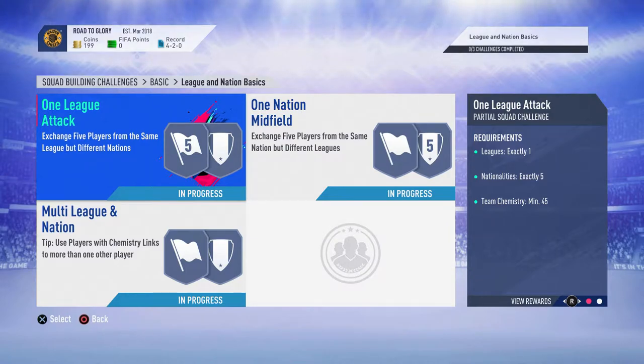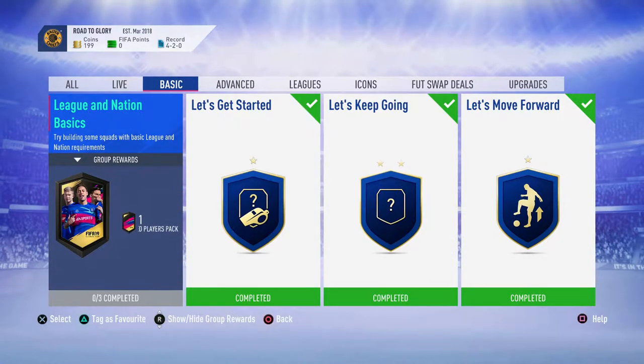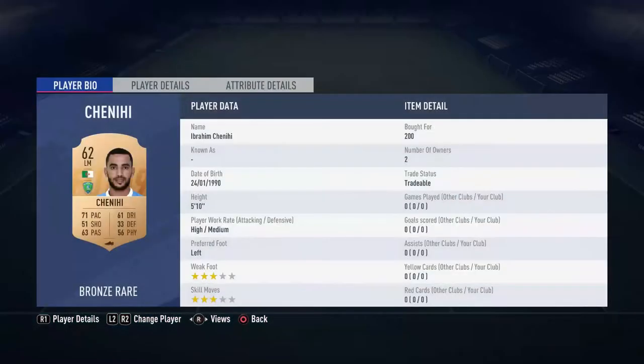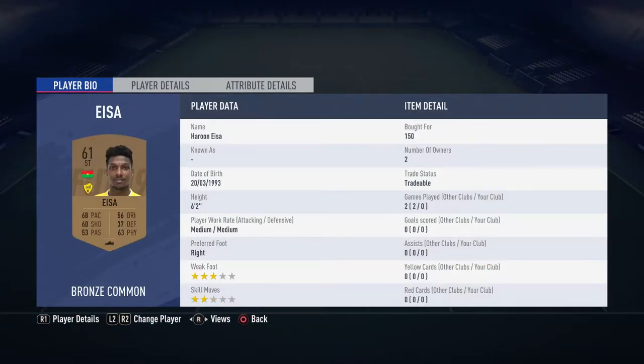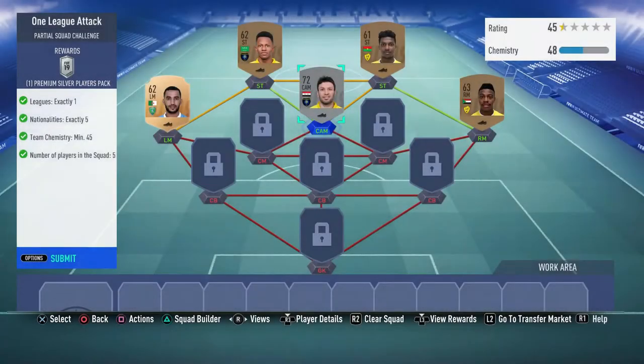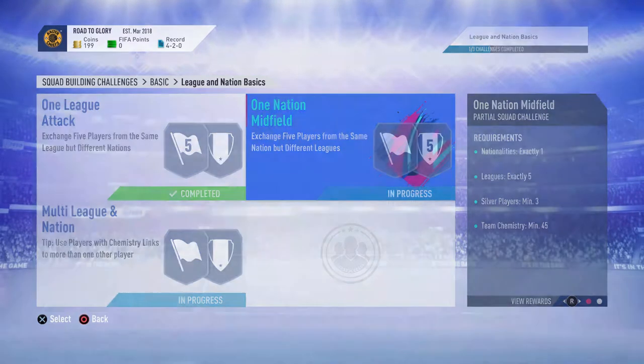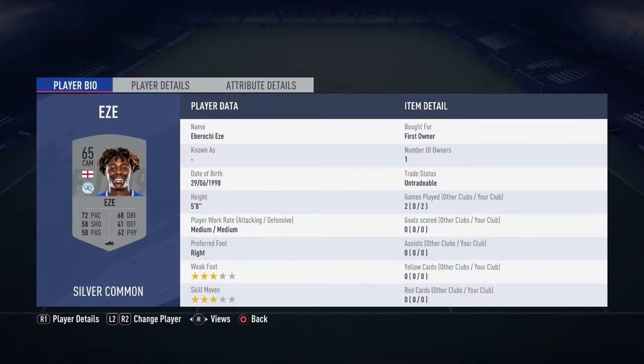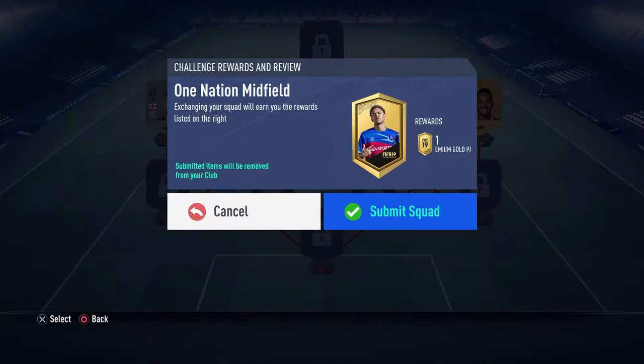I'm jumping straight into things. I've got the basic SBC League of Nations, and this is the last of the basic set. I've already done the players — 200 coins, 150 first owner, 150 first owner — so I was very happy to submit that. I could have easily sold this guy for about 2k profit, he's around 2.4k to 2.5k, but I decided to use him for the SBC because I needed a player from a different league.